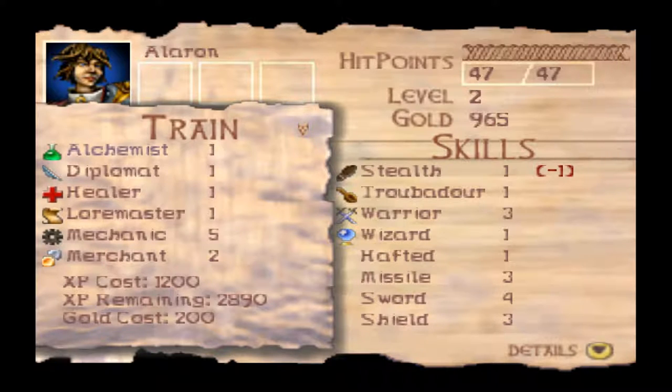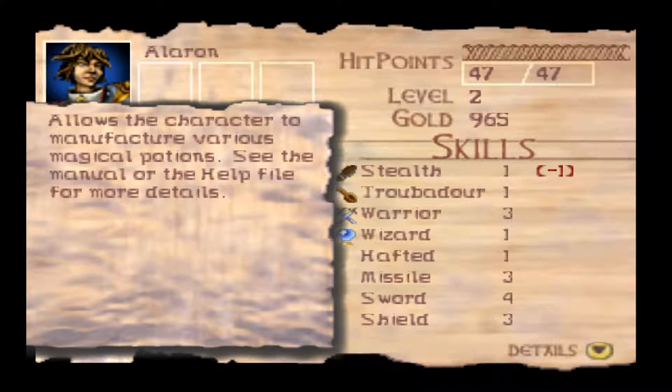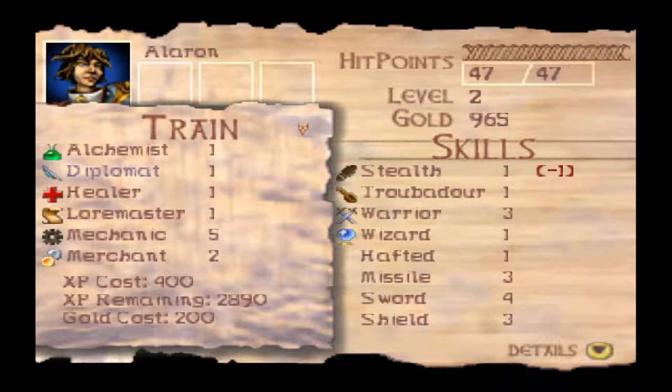Alchemist. I'll talk about skills while we're on this particular trainer, because this trainer actually trains every skill in the game — which is handy. Both of the trainers in Guernia train every skill, unlike other towns where they are scattered throughout and you have to go looking for them. Alchemist is the skill that allows us to brew potions, obviously — that's pretty much all it does. Diplomat — one of the most useless skills in the game.